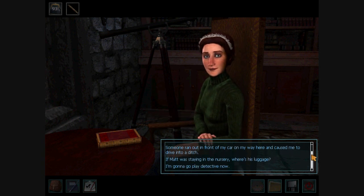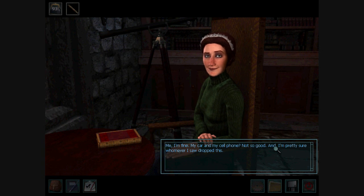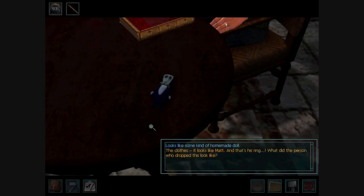Specifically, you have to talk about Matt's glasses, which I just showed you. You have to talk about Matt's luggage, and you have to talk about the little doll of Matt that the Banshee left at the start of the game. There you go — you have the little doll of Matt that the Banshee dropped.